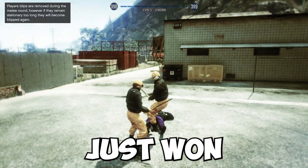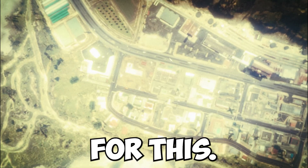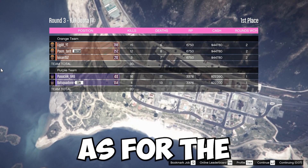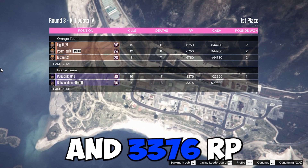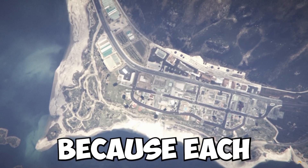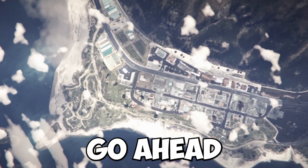It looks like we just won the entire game because we had the pool cue, which is the last weapon. We got $44,780 and 6,750 RP. As for the opponent team, they got around $23,390 and 3,376 RP. Do keep in mind the RP changes depending on how many kills you get — each kill is 125 RP — and for some reason the RP for kills does not add into the end total, so you have to calculate that yourself.